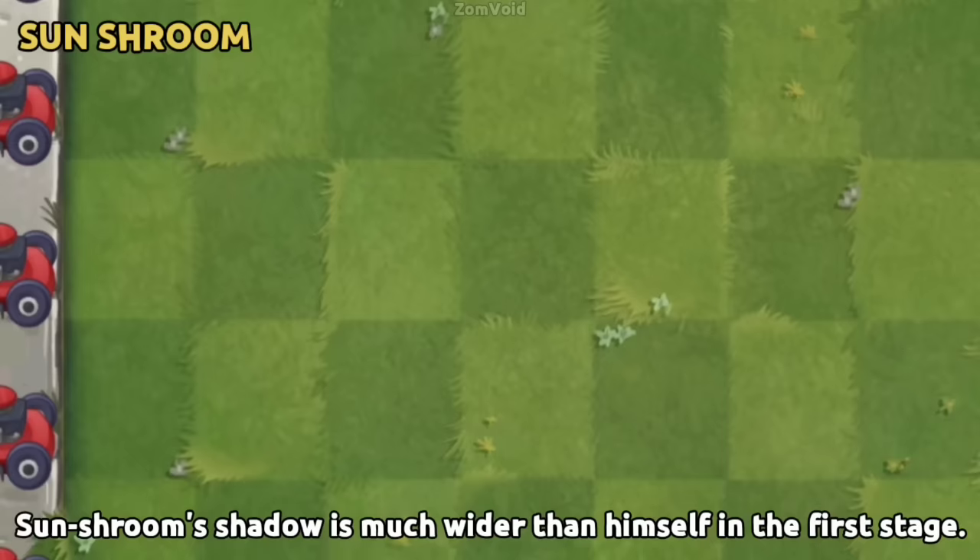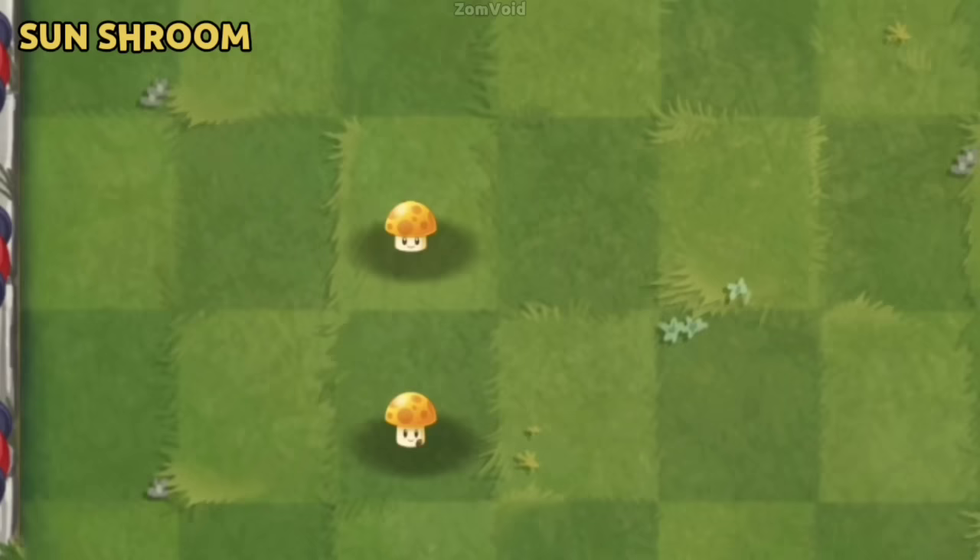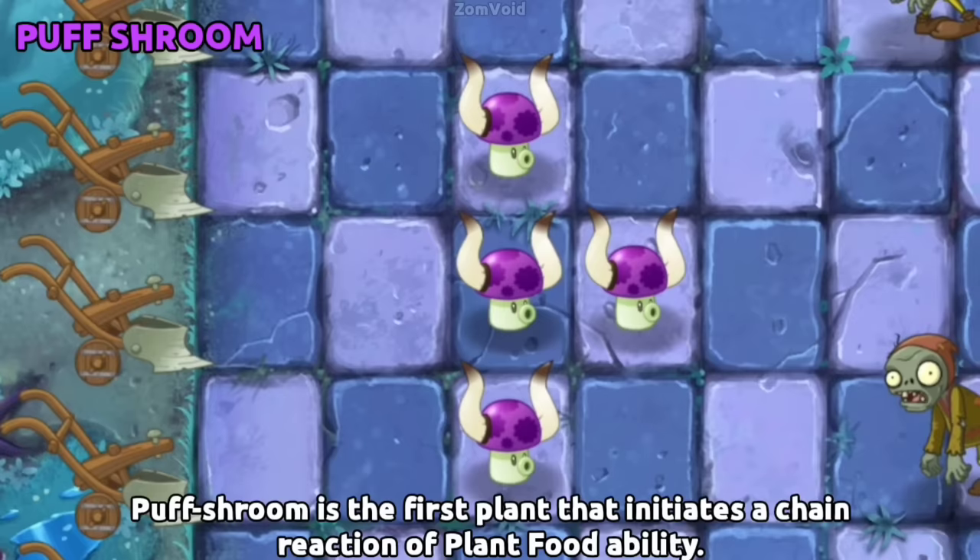Sun-shroom's shadow is much wider than itself in the first stage. Puff-shroom is the first plant that initiates a chain reaction of Plant Food ability.